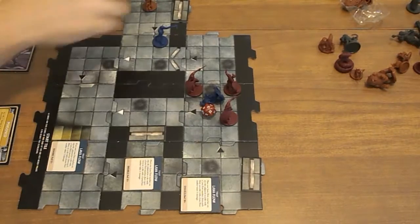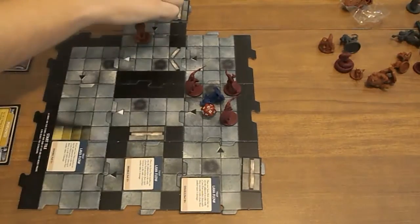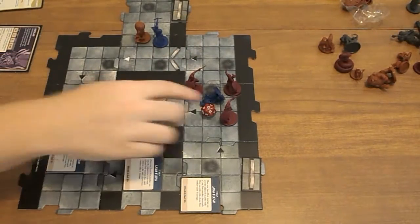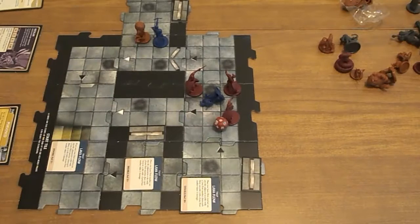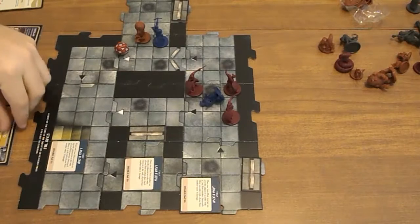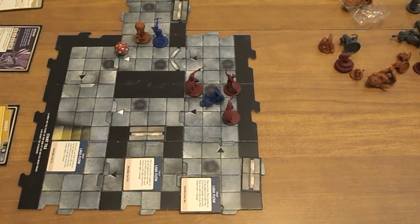Now the Grell is going to come in and attack. 8, and the Grell has a modifier of 7 — it's 15, that's enough to hit for 1 and daze. I forgot to roll for the poison. The poison goes away.